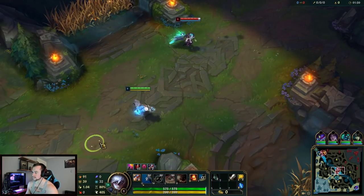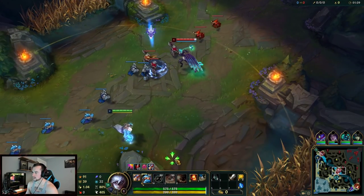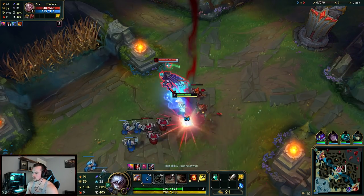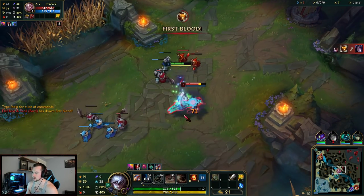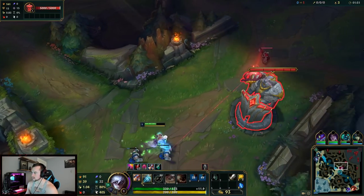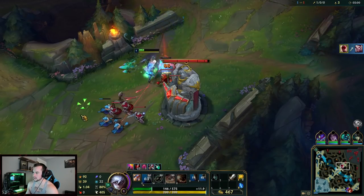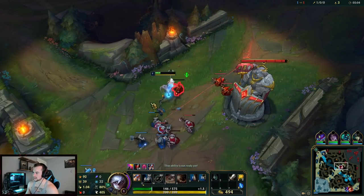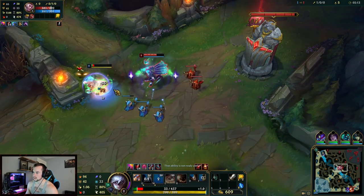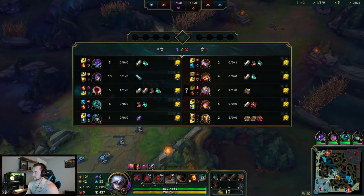I'm against a Rakan mid which I'm actually cool with. I wonder what he started. It's worth flashing early because my flash cooldown is so low. Oh, we really threaded the needle on that one. I'm going full lethality this game — look at these auto attacks. The unsung hero of the skin is just the auto attacks. Oh, the tower got me — that tower shot actually messed me up.